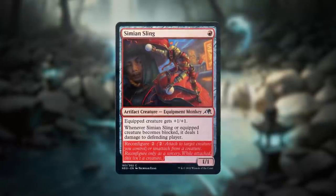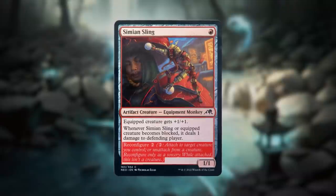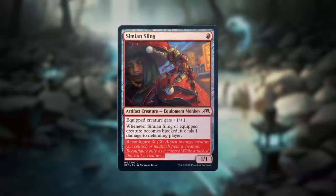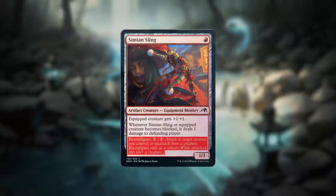Reconfigure is a twist on the equip ability you may have seen on previous equipment. As a sorcery — meaning during your main phase while no other spells or abilities are on the stack waiting to resolve — activate the reconfigure ability to attach Simeon Sling to target creature you control. This causes Simeon Sling to stop being a creature temporarily, but it will continue to be an equipment.